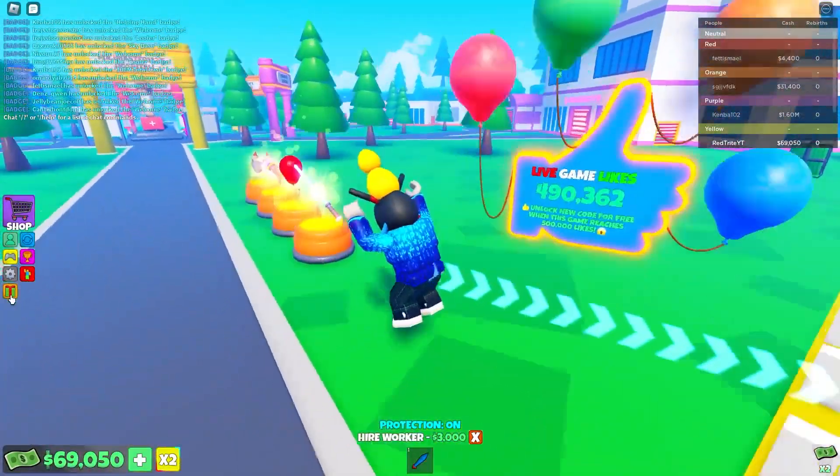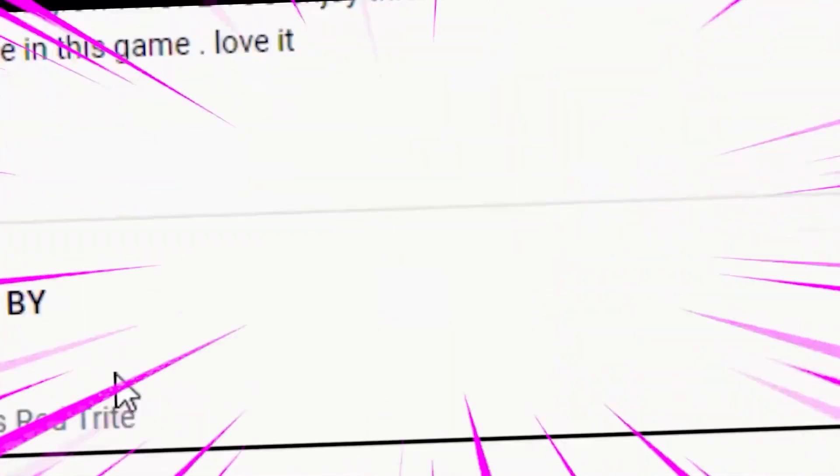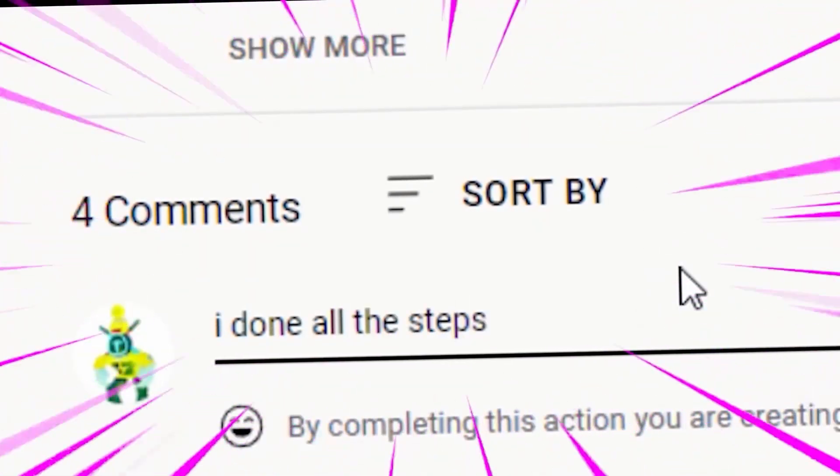Basically just press on the gift right over here, you're gonna find the code menu right over here, where you can just literally just enter them.